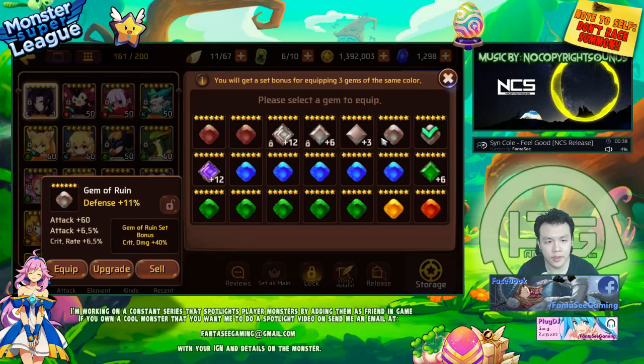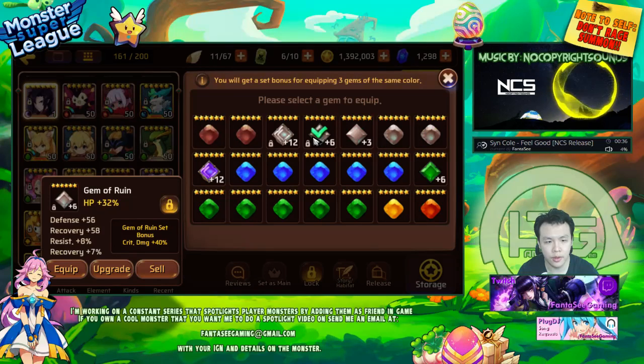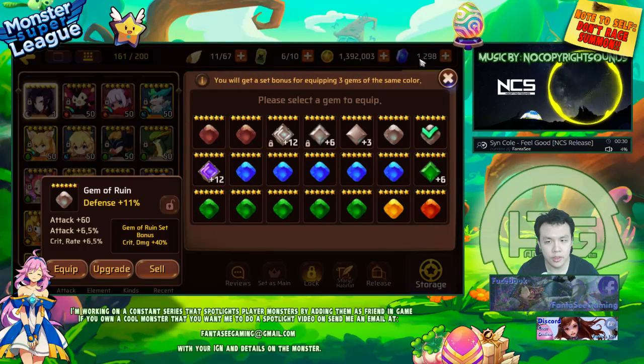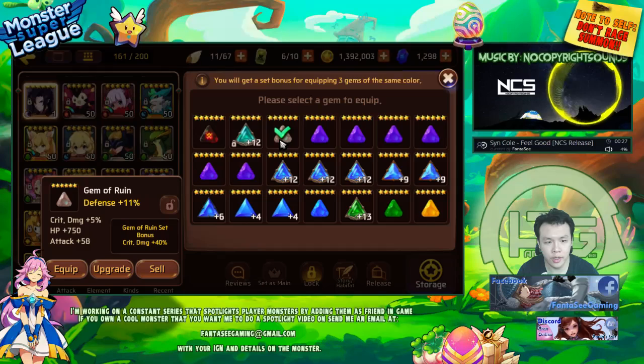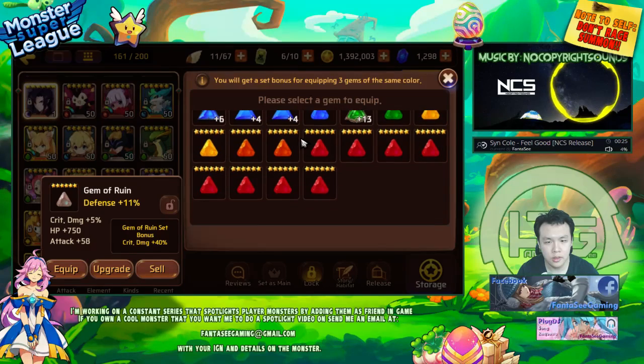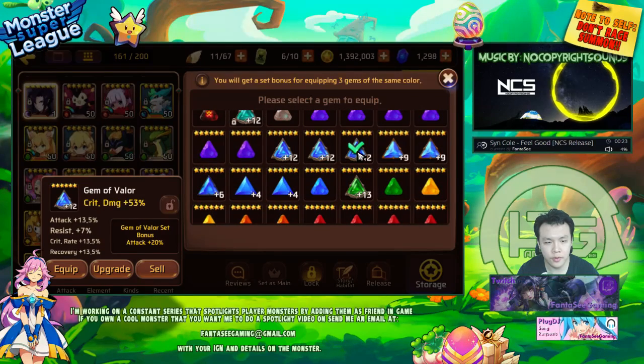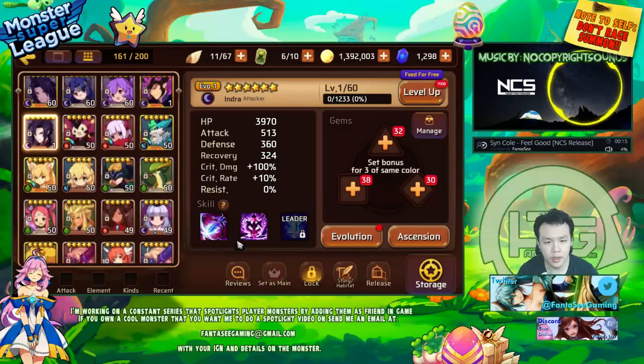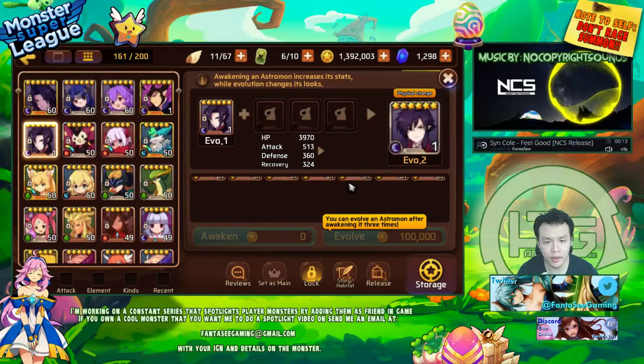I might have a defense or HP Ruin with some crit rate — that would work. This one is 6.5, it's the only one I've got. No crit damage for triangle slots either. I won't touch his gems for now — I'll do that a little bit later.